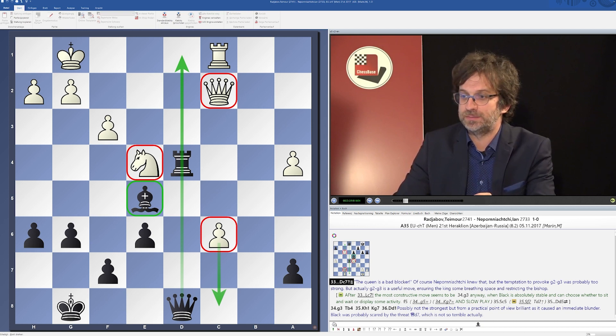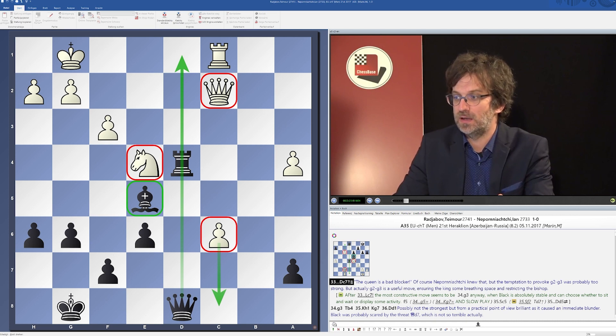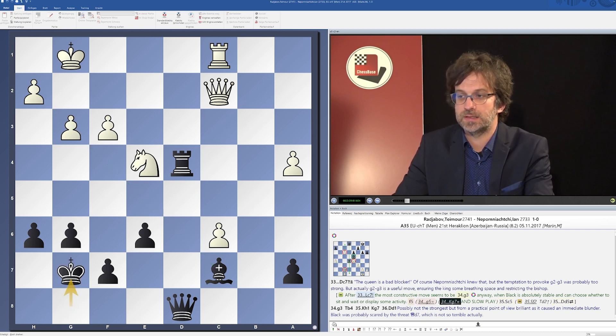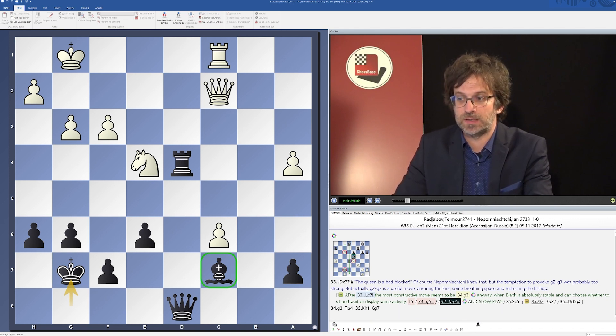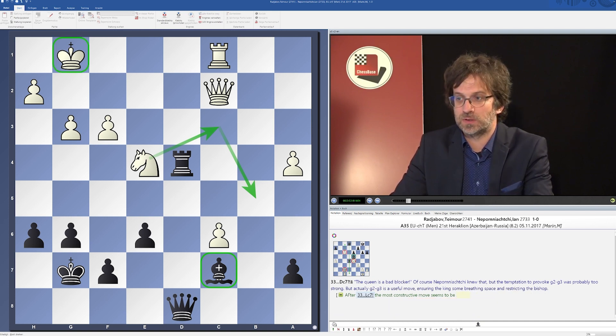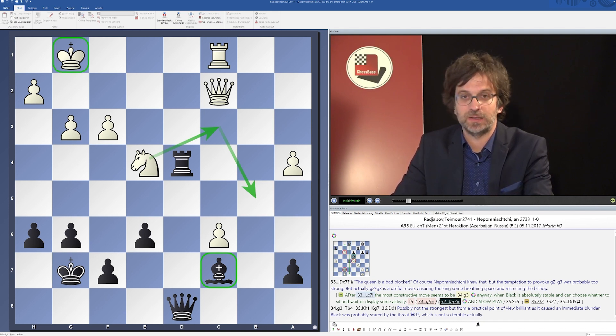The most logical and strategically best move is, of course, bishop c7. After bishop c7, white can play, for example, g3 to be sure that the bishop is not too active along this line. Now black can simply play king g7 and sit and wait. Probably there is not much that can happen to black. The bishop is extremely stable there. And if white tries to create some play to get it away from there, black would turn to some counterplay against the white king. So this is probably around equal.